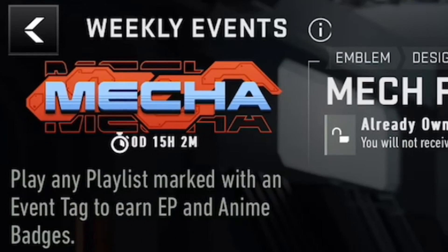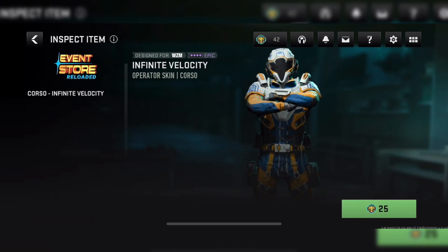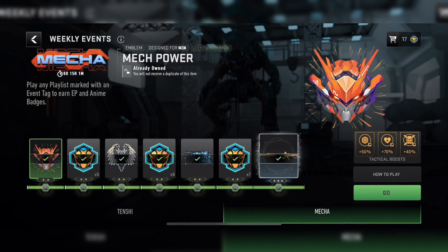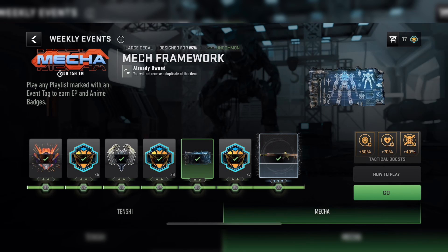After you earn a grand total of 360,000 event points — and trust me, there is plenty of time left to finish this event — you will get 18 anime badges. If you've been saving up your anime badges, you can now purchase the Infinite Velocity skin for Corso.